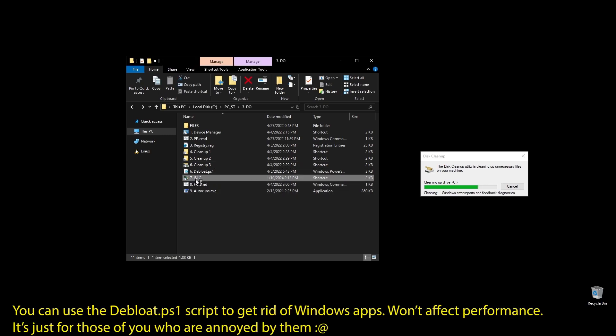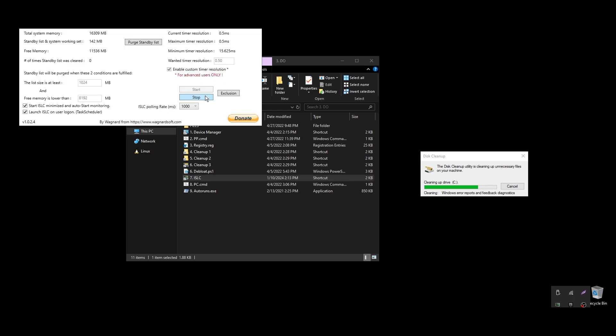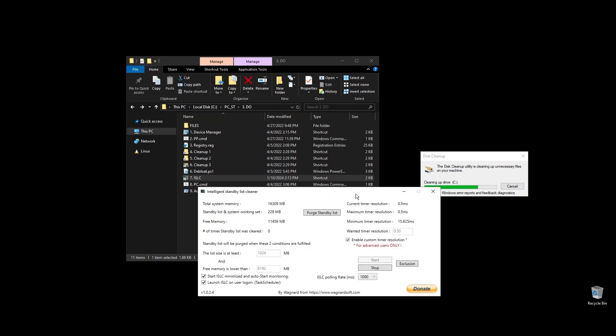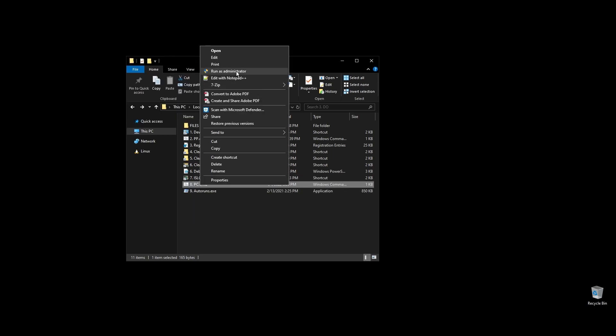Next, let's set up ISLC. This program will help a little with latency and always clear up cached RAM. Set up the settings like mine, with the only difference on the option called 'free memory is lower than.' There you should add half of your RAM multiplied by 1024. For example, if you have 16GB of RAM, then the number should be 8×1024 which equals 8192. PC.cmd will rebuild your performance counters — just double click on it and press any key to continue.